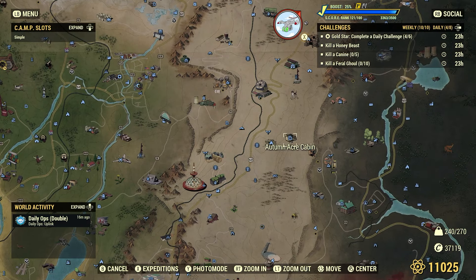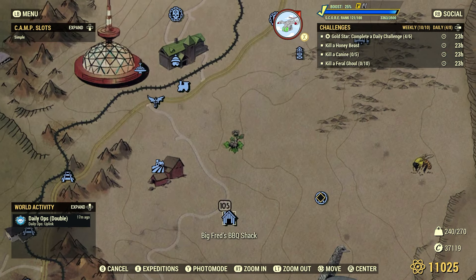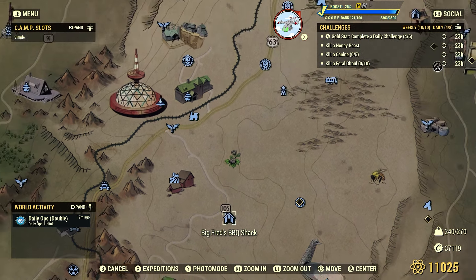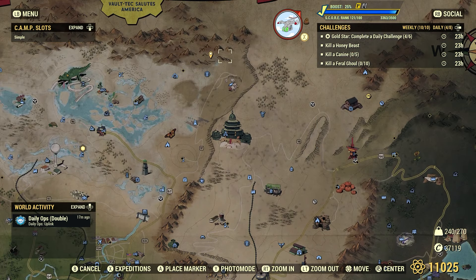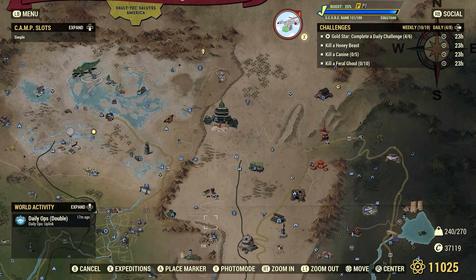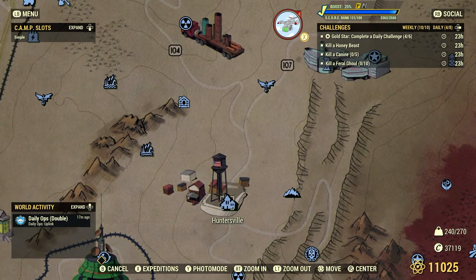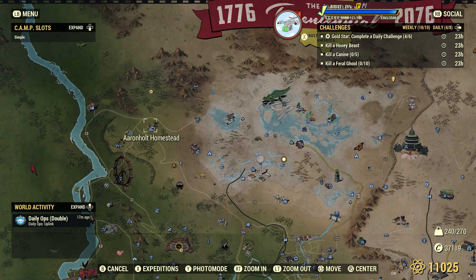At Autumn Acre Cabins there are at least six wolves — a pretty good spot. Right down at Big Fred's Barbecue Shack there are foxes, and foxes are also considered K-9s. Also, a lot of people might not think about mutant hounds — mutant hounds are also considered K-9s. One of the best spots for mutant hounds is Grafton Steel, where you'll find at least six of them, though there are super mutants around. Also down in Huntersville you'll find at least three or four mutant hounds. We're going to head up to Aaronhold Homestead today.